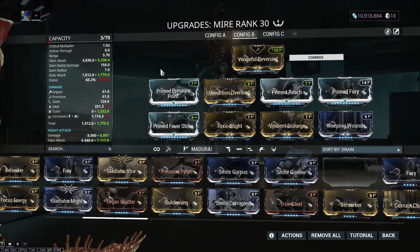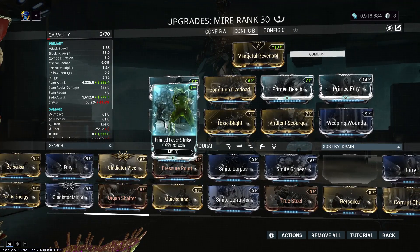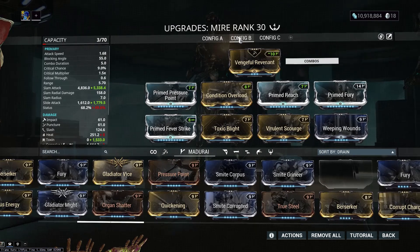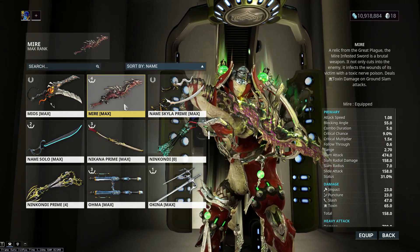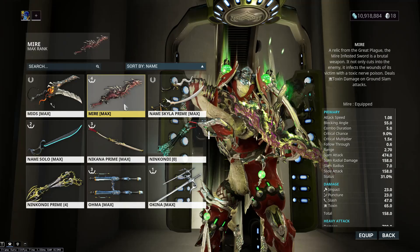They didn't mess with gas — this would easily be the best gas weapon in the entire game because of how much modded toxin it can get. But sadly, we all know what happened to gas; it's just not nearly as good anymore. Also, since nobody really uses this thing, it does have a really high riven disposition of like 1.35, I think.